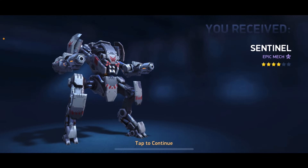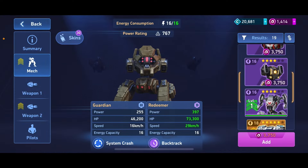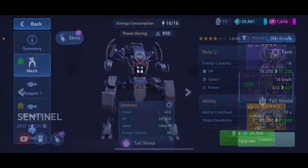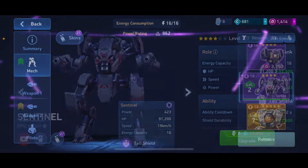We now have unlocked Sentinel. This is a mech a lot of free-to-players have. Now we're going to equip Sentinel with some Arc Torrents, and then we'll be testing them out in some battles. So we have Arc Torrent 6 and 10 on him, level him up, and there we go. He is now ready for battle.